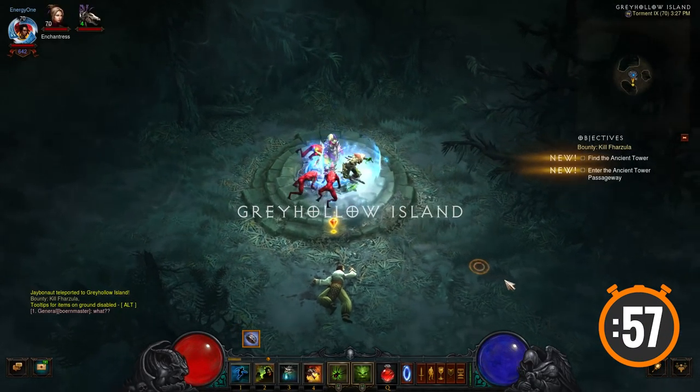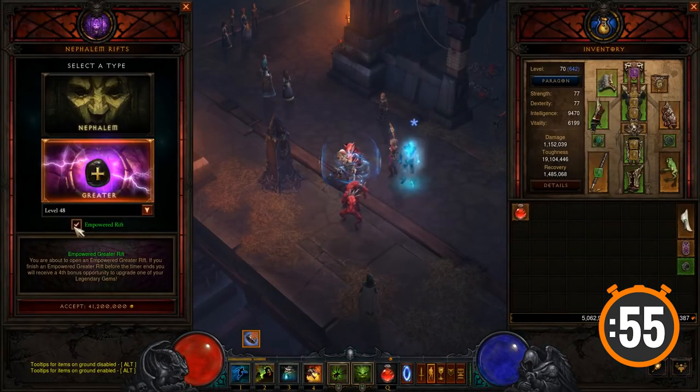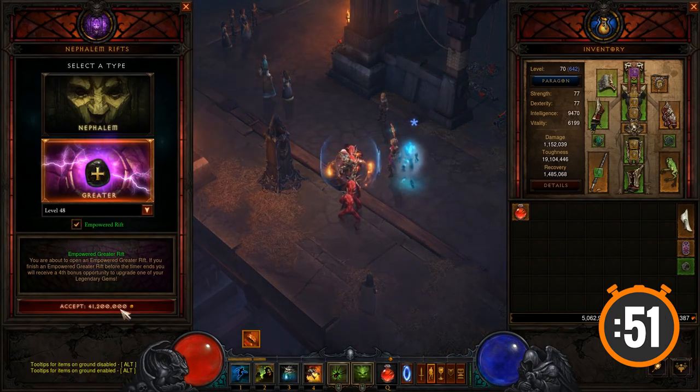First up, we have a new area called Grey Hollow Island to explore. You can now spend gold to empower a greater rift for four chances at upgrading a legendary gem.